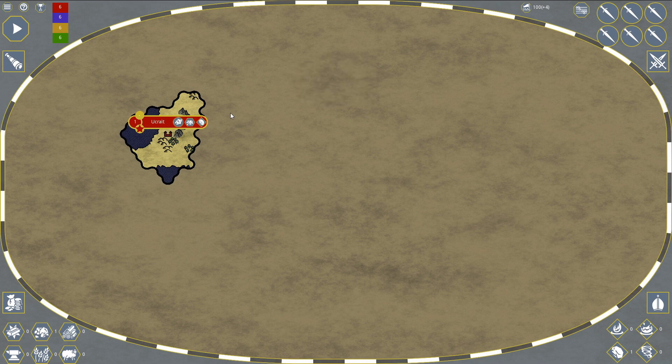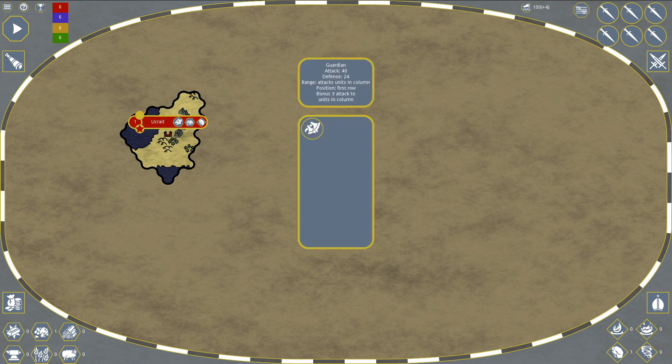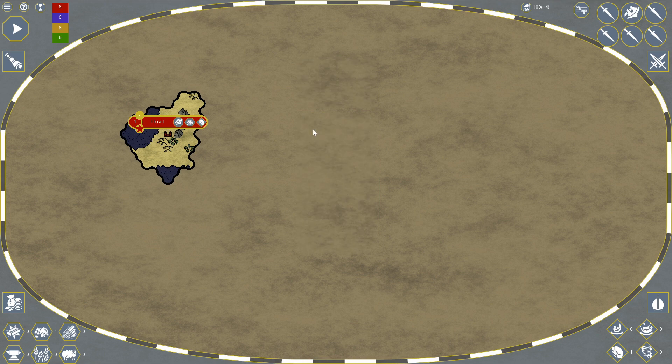Up here we've got our army. Every time you conquer a city you get access to a special army unit. In this case we've got access to Guardians, positioned in the first row — attack of 40, defense 24, and they give a bonus to everyone in the same column. We can see our total army points, how much we gain per turn, and click to see army stats.